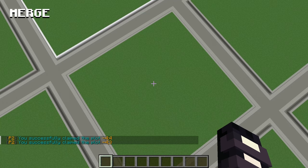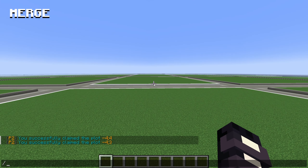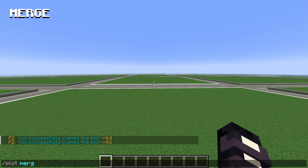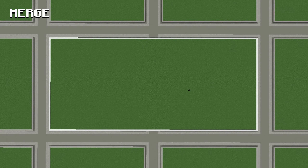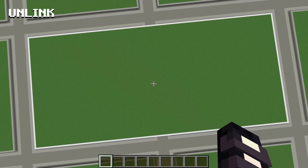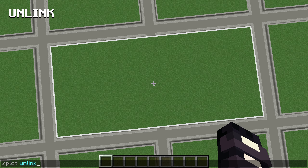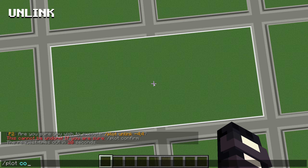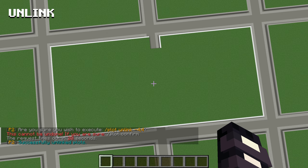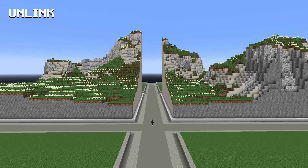To do this, I need to stand inside one of the plots that I own, and while looking at the plot I want to merge with, type the command slash plot merge. The server now identifies this as one single plot, so any changes you make from here will affect both areas. To disconnect the plots, we use the command plot unlink. This will separate the plots and reinstate the road through the middle.